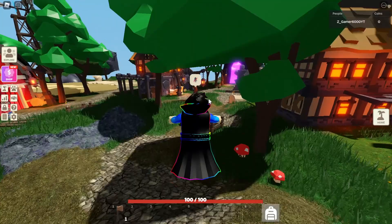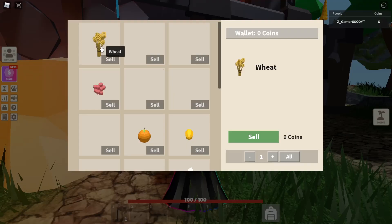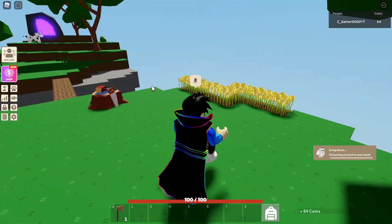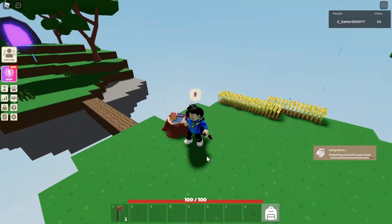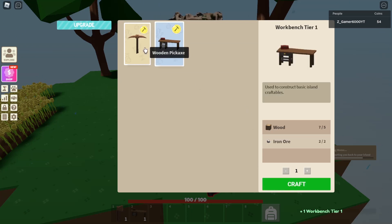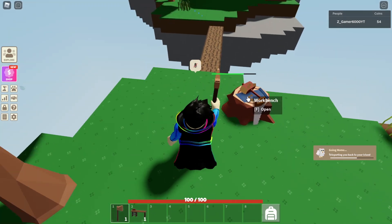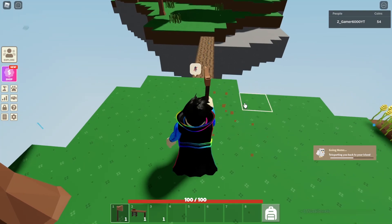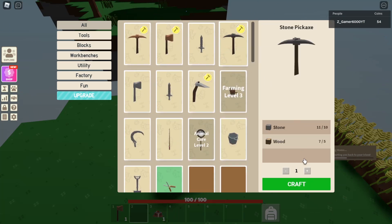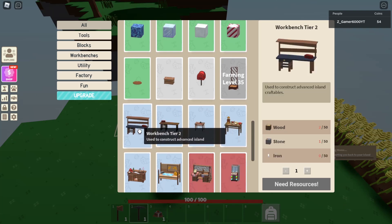I'm gonna sell my crops to the crop guy. Let's see how much I get — 54 coins. Our first money! Our crops are still growing. I'm gonna make the table. I don't need to make the wooden pickaxe because I could just make a stone pickaxe, which will be better. I'm gonna break that and put a table right there. I can make a stone pickaxe — so cool!